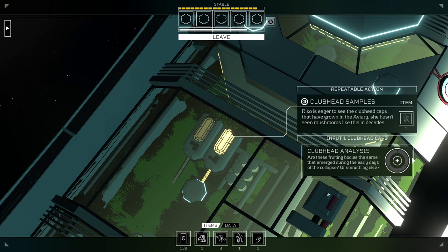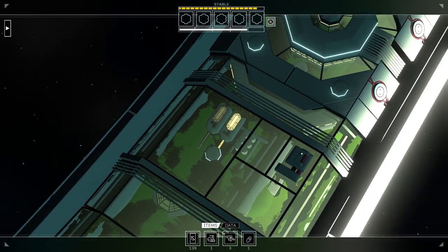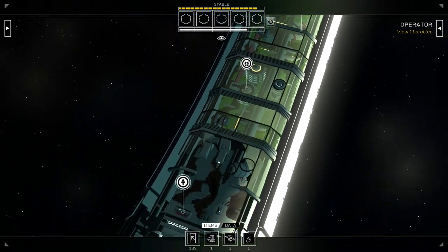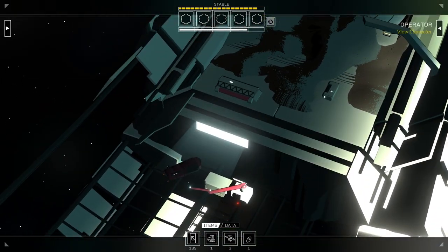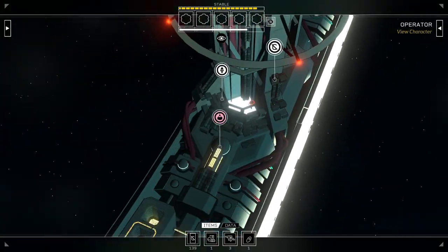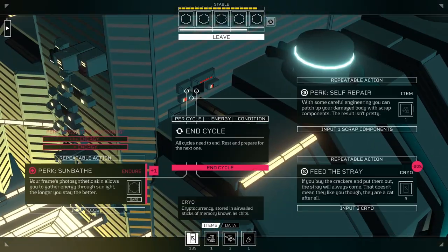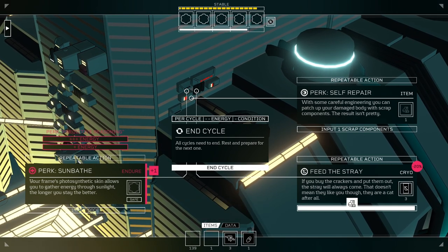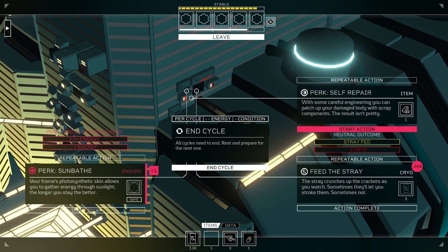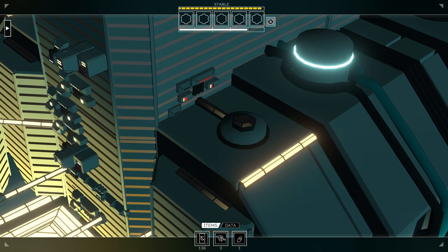So what do we need now? Clubheads — three clubheads. Well, I have one, and I have three gyros still. We definitely need to plant some more in the aviary. That'll take some time, but a lot of things are taking some mushroom time right now, so let's go back to sleep, feed our favorite little buddy, repair ourselves a little bit, and end that cycle.